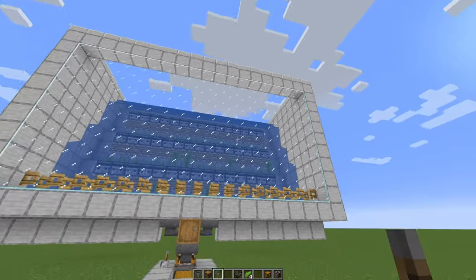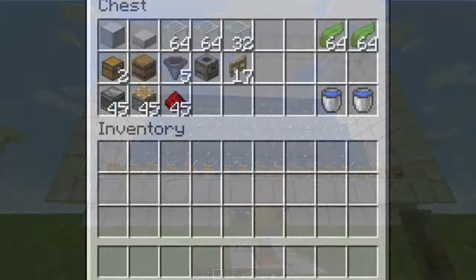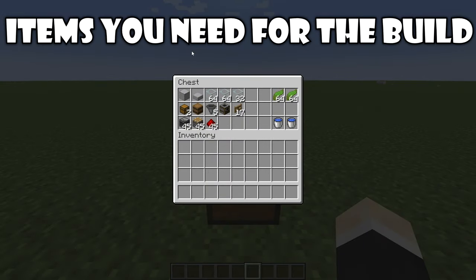Over time you will get even more XP, so in a way this farm is also an XP bank. Here are some of the items you will need for this build: some building blocks, some slabs, two and a half stacks of glass, two chests, one barrel, five hoppers, one smoker, 17 fence gates, 45 observers, 45 pistons, 45 pieces of redstone dust, two stacks of kelp, and two buckets of water so you can make an infinite water source.